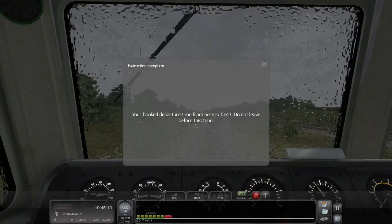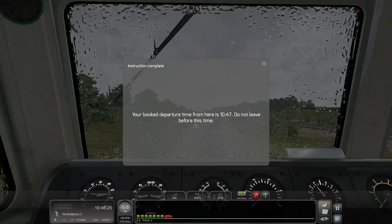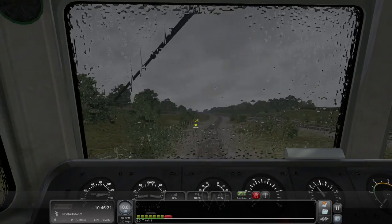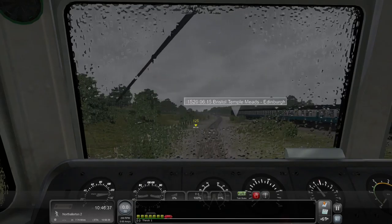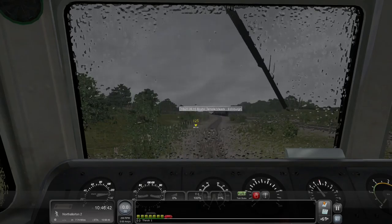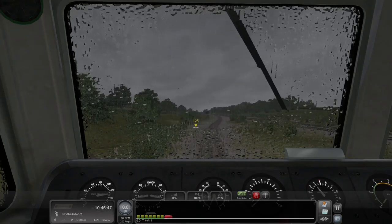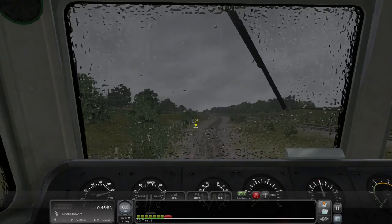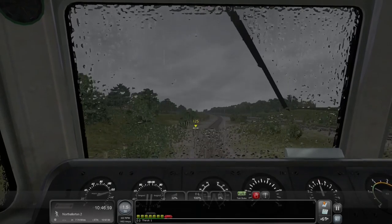Your booked departure time from here is 10:47 — do not leave before this time. My boarding is completed; I can leave whenever I want to. That's why we don't get to leave early — one S20 had the road ahead of us, apparently. The 6:15 service — Bristol Temple Meads to Edinburgh? Yeah, okay, that's a long journey. So I've removed my brakes and we're going to go ahead and go now.